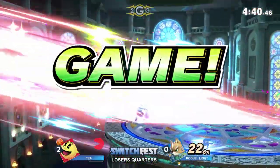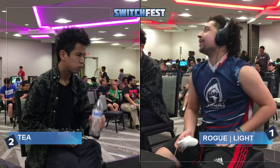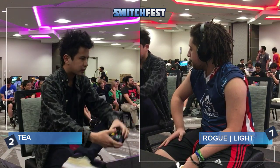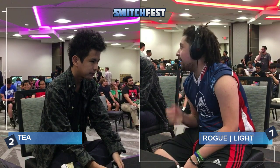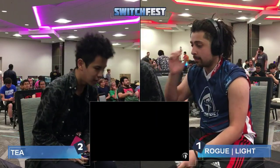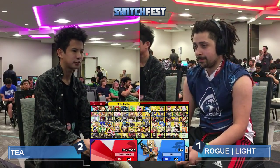Throwing out a back air onto T's shield, expecting him to throw an offensive option — trying to break what usually is the second back air coming at your shield. Light was ready to just parry the Nair. That was really good from Light — a hard read on that swing. I think Kool-Aid used to play Pac-Man in Smash 4, so I'd assume he plays in this game too. Light probably has a very good amount of Pac-Man experience. Putting one on the board for Light — it all starts with one.